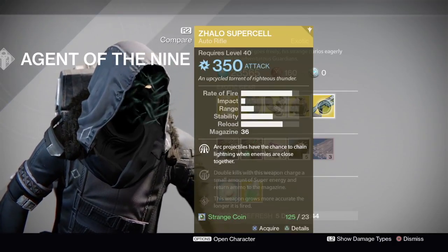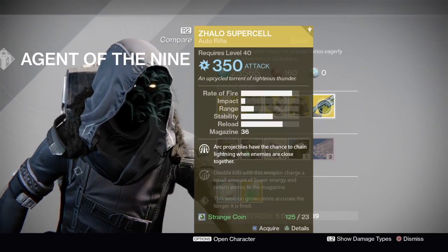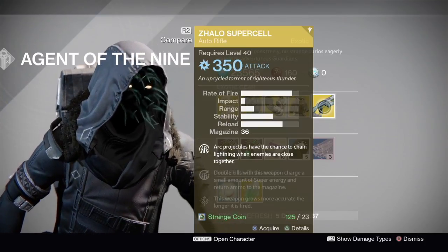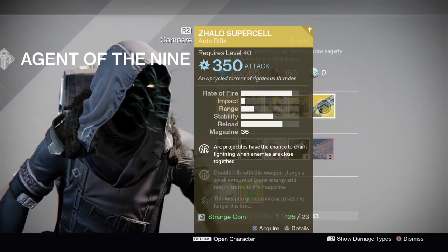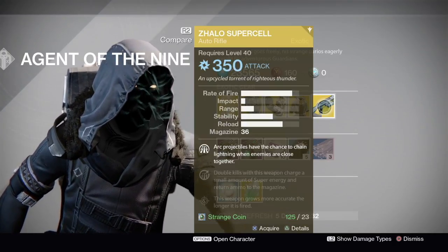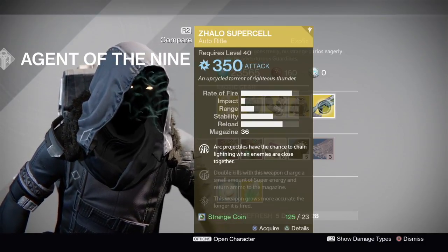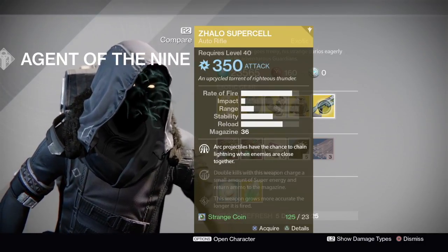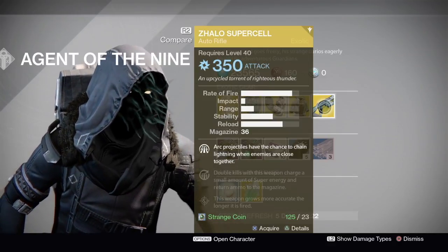For the weapon we have the Zhalo Supercell. Buy this weapon if you do not have it. This is the only primary weapon that does arc damage, which is always the favored damage type for Nightfall and Strikes. So definitely purchase this rifle because you need it in your inventory — that way you can murder things and just run through the missions when it has arc damage favor.